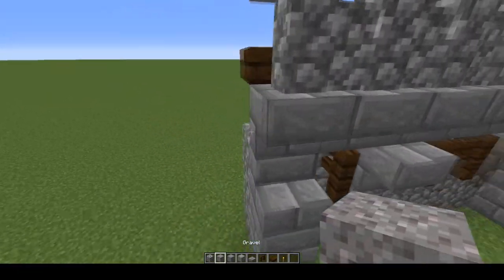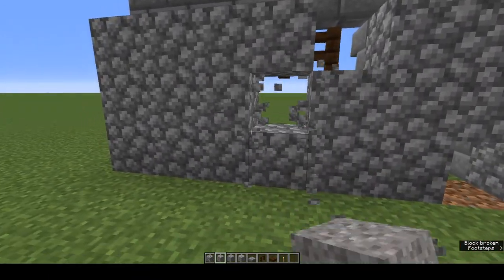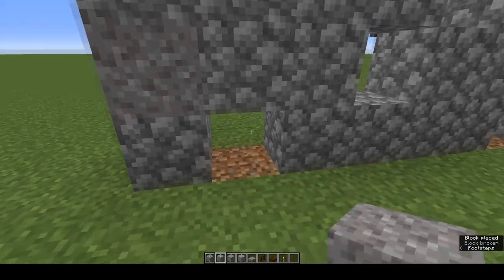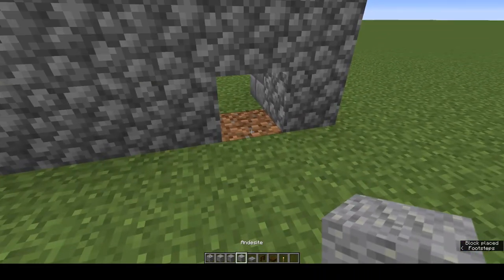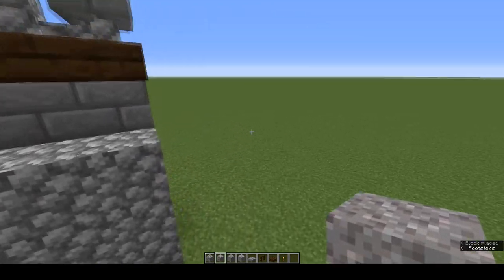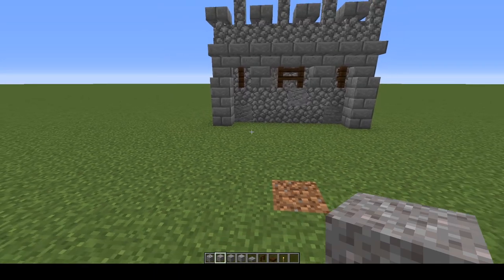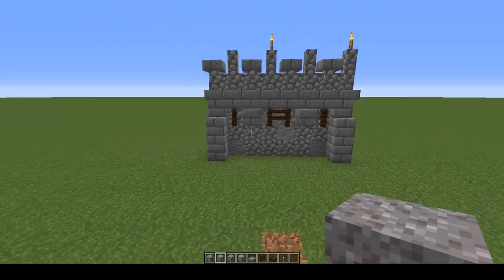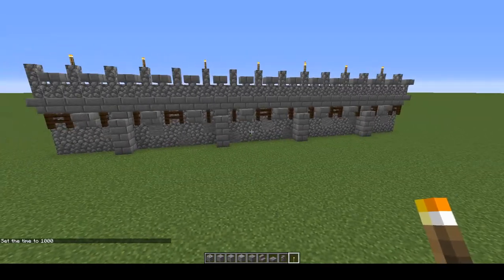Now grab your texture blocks, come around to the back, and just rough the wall up a bit — knock some holes in and replace them with the alternate blocks. Don't go overboard, just enough so that from the front it's not just a slab of cobble. And that is your basic wall module done. Repeat it as long as you need.